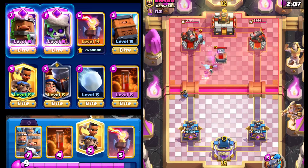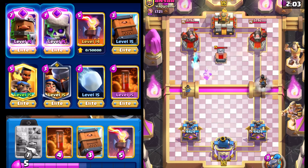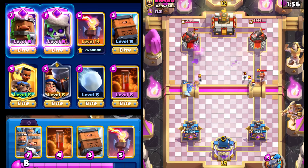We're gonna get ready for that. We go Ram Rider right here on this right side, and it doesn't get pulled by the Tombstone unless he uses the Tornado — which is definitely worth it for us.